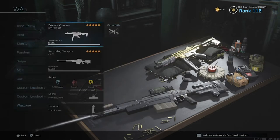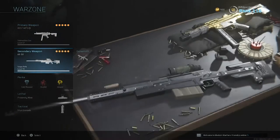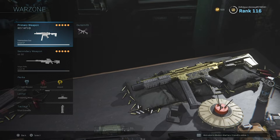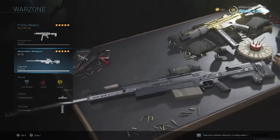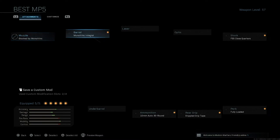The first loadout I'm going to have here is with the MP5 and also the AX50. A couple reasons why I like this class: the MP5 is pretty good at close range — one of the best close range weapons — and also decent at medium range. Or I should say it's a lot better at medium range than it should be.